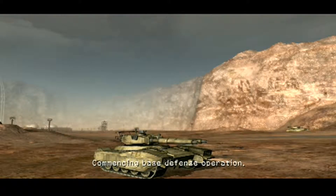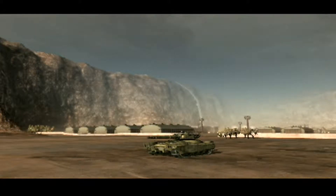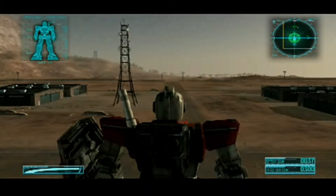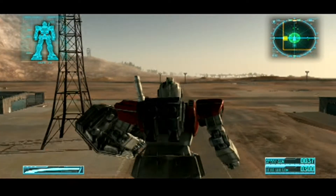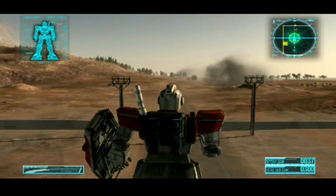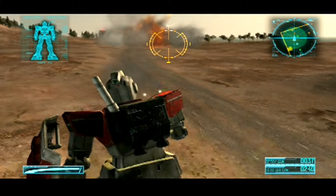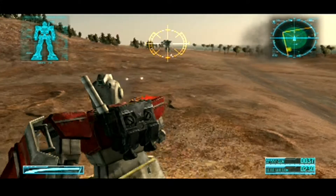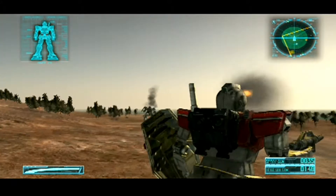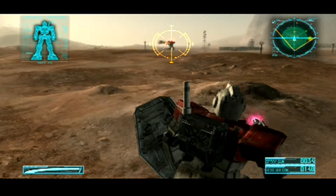Commencing base defense operation. Zeon forces are planning a combined assault on our base from the west and from the south. Intercept enemy forces and protect headquarters. Let's get up here — got some cannons. Lock on. There we go. Mobile suit. Don't shoot me. That's why it's only got 37 shots — the spray gun. It's a beam weapon.